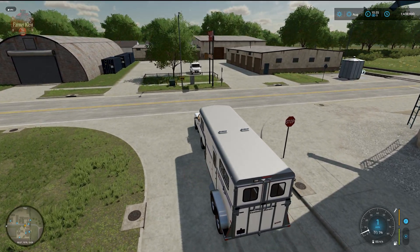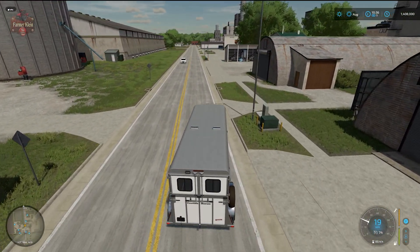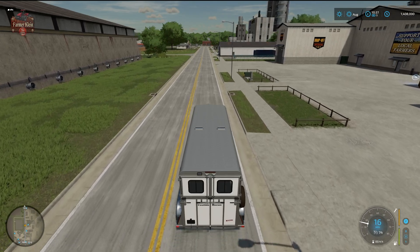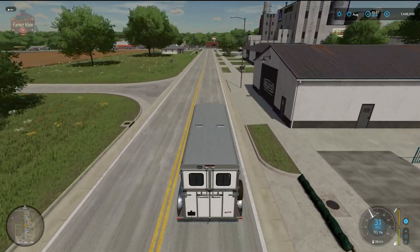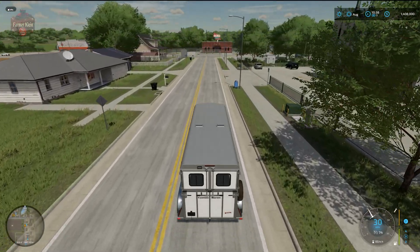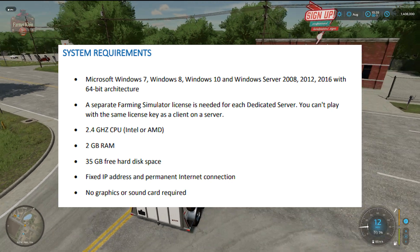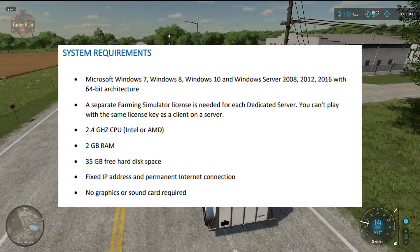Now that you've decided you're ready to set up your own dedicated server, you're going to want to install the game on the computer you're going to be using for this purpose. It doesn't really need to be that big of a computer — not a big hard drive or powerful CPU — and in fact it doesn't even have to have a GPU because when you launch the game it's going to launch in a text box. I'm going to put up the hardware suggestions that Giants has for what it's going to take to run a dedicated server. If you happen to have a spare computer around the house that you've retired and it's just sitting in a closet somewhere, you might be able to dust that off.